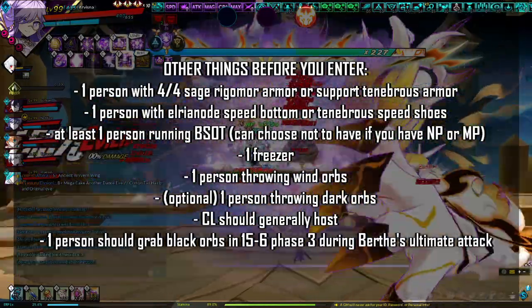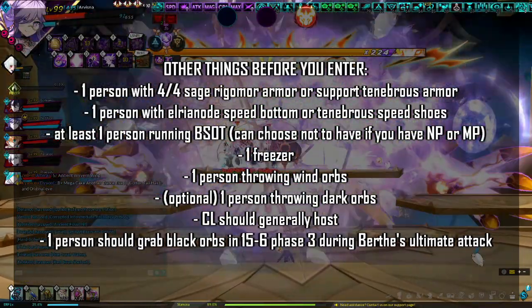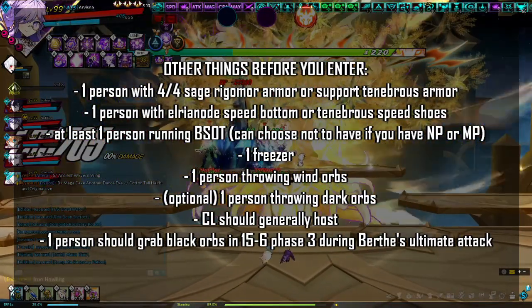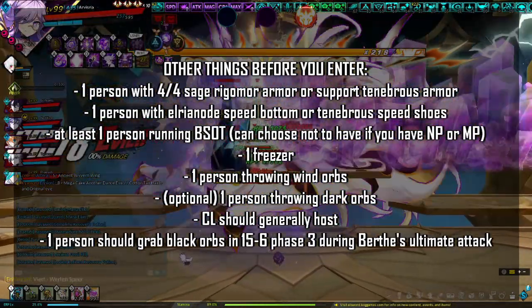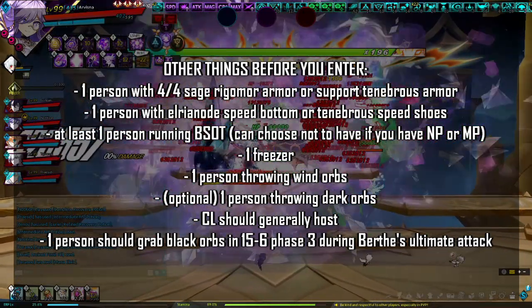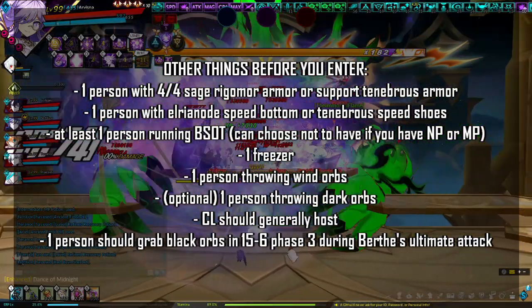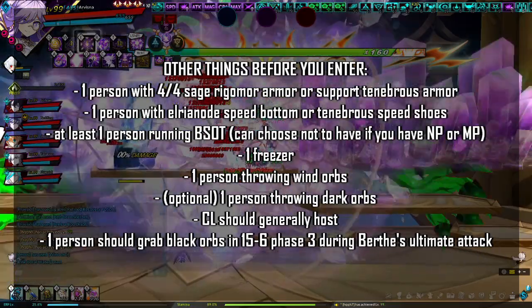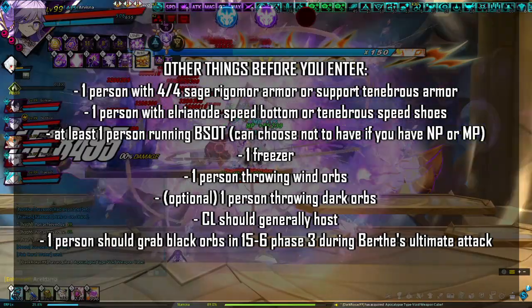At least one person should be running the synergy Broken Seal of Time, commonly called SOT. If you have an MP in your party, you can choose not to run the BSOT synergy. Dedicate one person as the Freezer — they don't need a freezing skill; being a Freezer can simply mean throwing a Water Orb. Make sure someone is carrying Wind Orbs. Optionally, someone can carry Dark Orbs for Phase 3 laser survival, but do not use Dark Orbs if running with an Oz, as her debuff is stronger and will be overwritten.